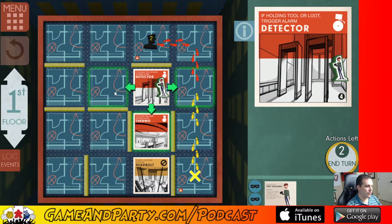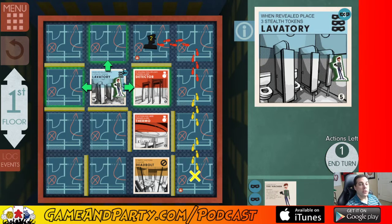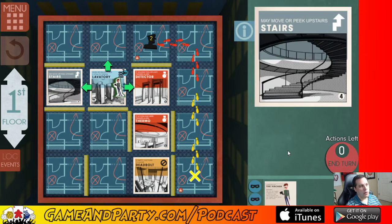Moving on to the next tile — I have two actions left. I'm going to move to the left. This is the laboratory, where you're going to get three stealth tokens for whoever's there, but only if you're on that spot. Let's leave him right there since he has those tokens. I'll peek over here — there's my stairs. I can move up to the next floor with the hacker on the next round. The detector says if you're holding loot it triggers an alarm, but I don't have any loot right now, so that's good.